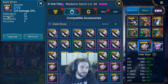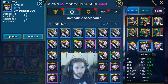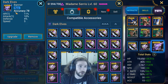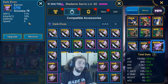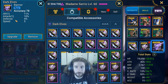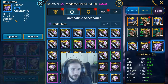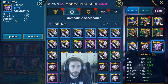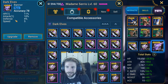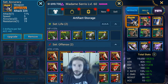We got defense, attack, accuracy, and resistance - a lot of good things on the amulet. For the banner we went for an Accuracy banner, which is what you're going to need for Madame Saris specifically. This banner had HP, attack, defense, and speed - an incredible banner. If it was a six-star I would have been stoked, but overall a really good five-star banner. Those were the accessories, and now let's talk about the skills.